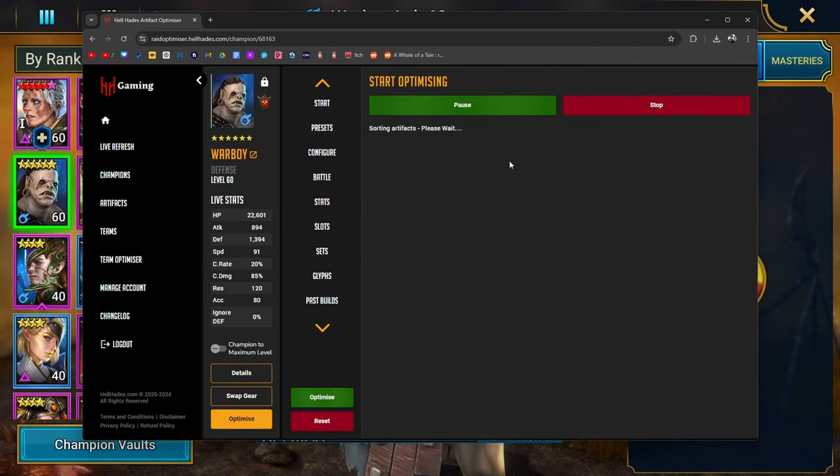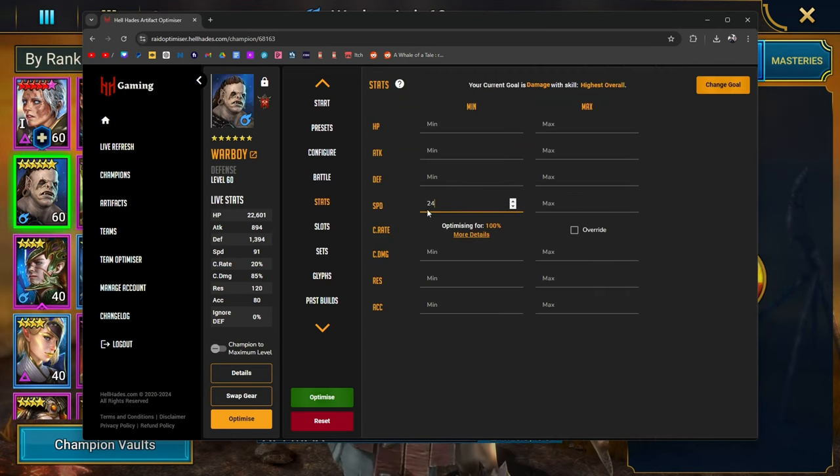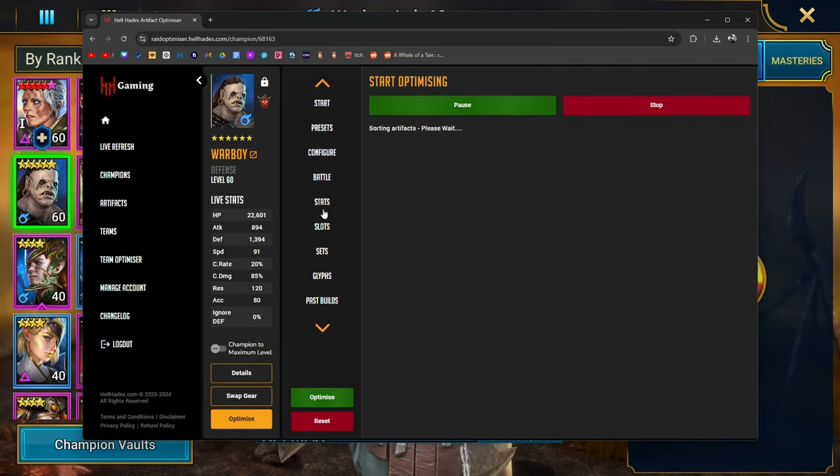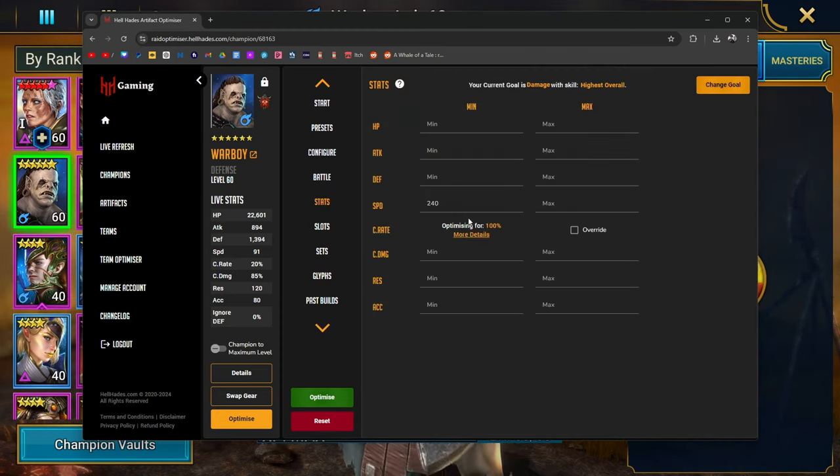200 speed is where we're at. I tried to do 220 in savage and cruel but it's not happening. Actually, why not try 240 — can I go even faster? That's pretty fast there, but the defense is not exactly there. Normally for my nukers I use 220 speed as a baseline if you're trying to perform in higher levels of live arena.